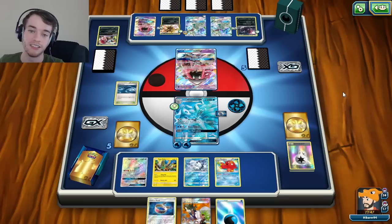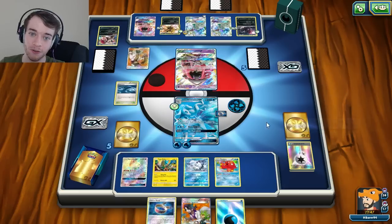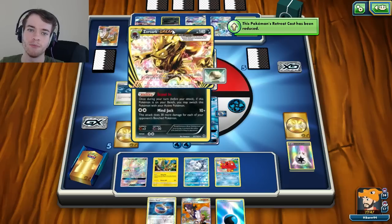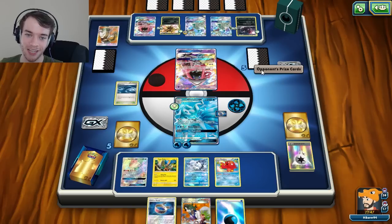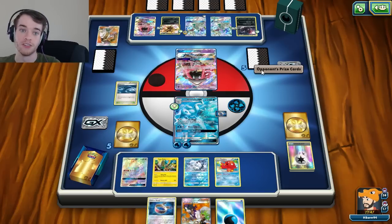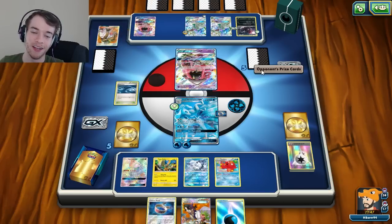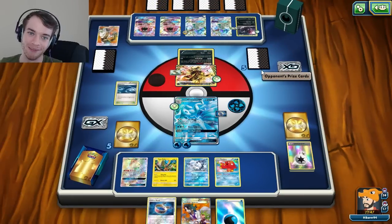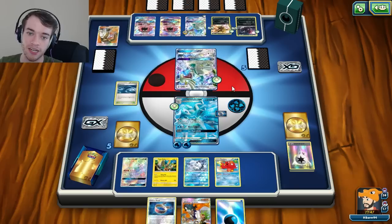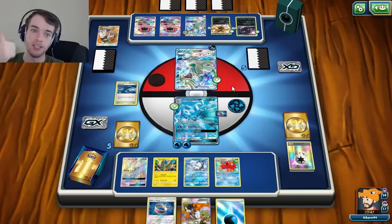I have Choice Band and a Water Energy on me so I could Blizzard Edge him but that's not how I want it to go down. I want him to use a Field Blower and get rid of that stuff. I also do have Rough Seas in play so that math might end up being in my favor. If he gets the DCE that's another DCE he's used - he's already used one, so that would be his second. He only runs four max and has used a Special Charge which I assume he only runs one of. My Zoro deck doesn't even run one.